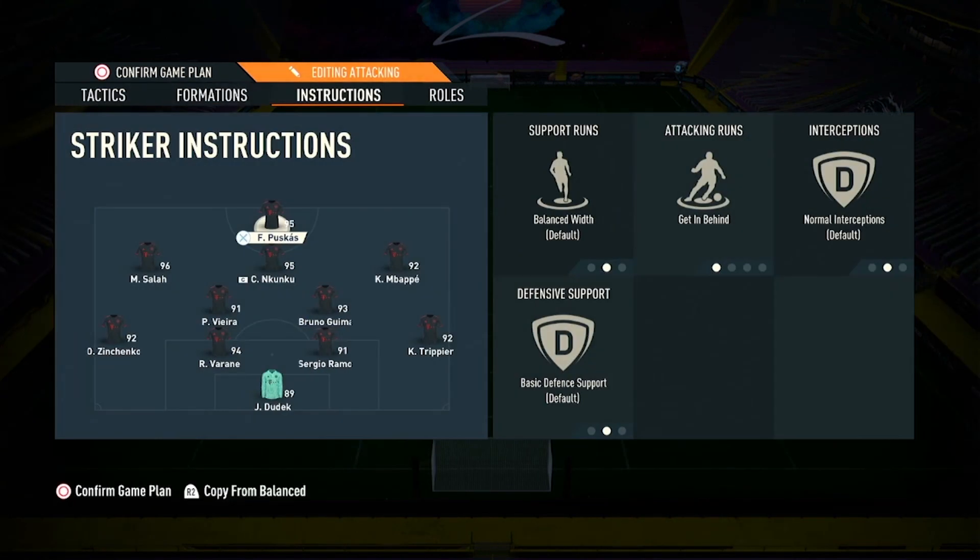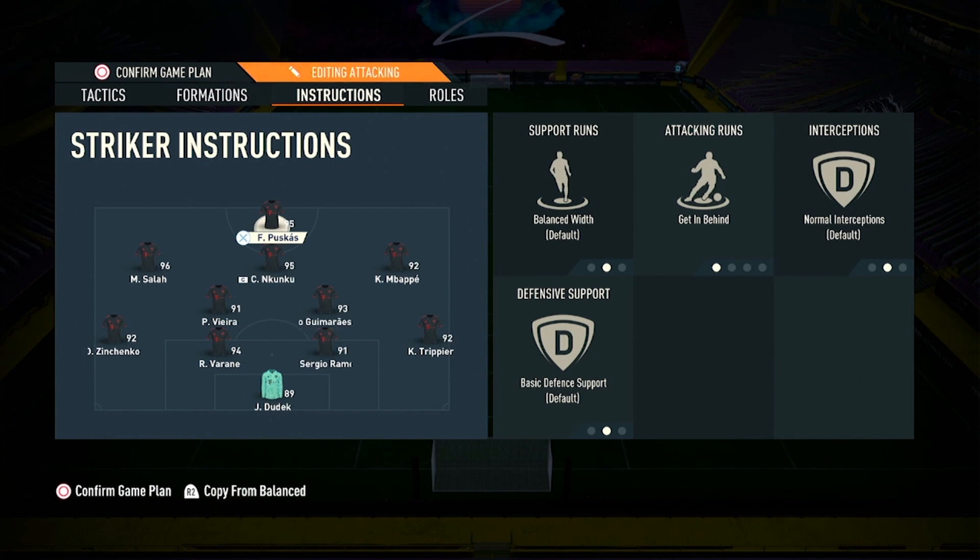For player instructions: the striker is set to getting behind only — as the lone striker you have a lot of job up front, so getting behind is the best option. Both the left mid and right mid are set to come back on defense and get into the box for crosses, so they can come very deep to collect the ball and motor towards goal.